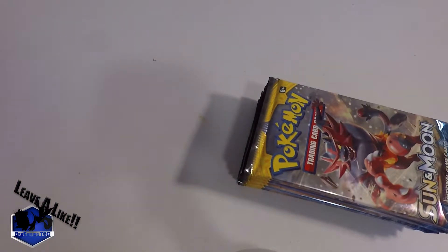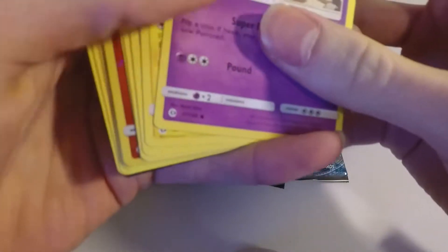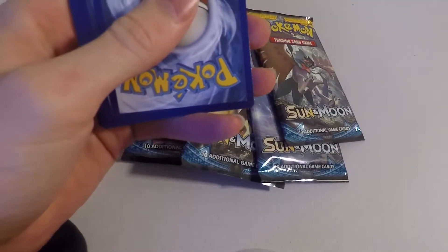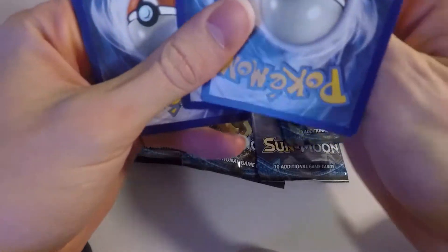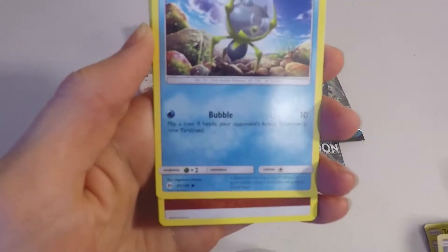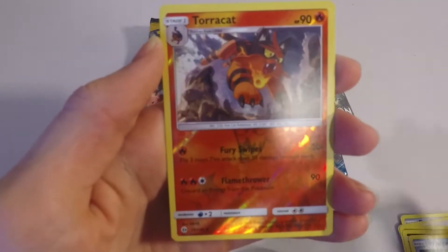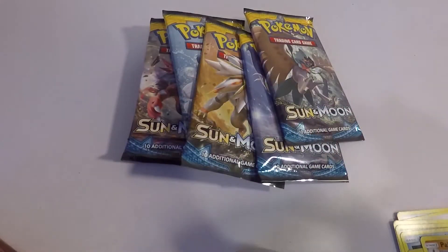So once again, if I pull anything good I will be using these sleeves. Let's get into these packs. I'll take that code card for the Sun and Moon. Alolan Grimer, Togedemaru, Stufful, Marini, Doop Hider, Fighting Energy, Dartrix, Alolan Raticate, Wishiwashi, a Reverse Holo Terracat, and a Polisand. Nothing out of that pack.